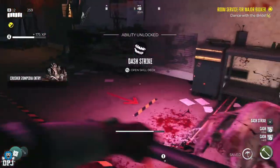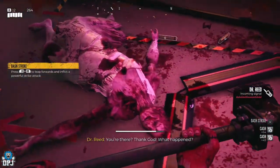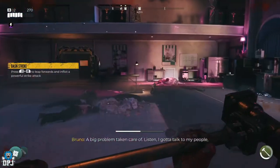When you get this done, you get an amazing ability used for combating zombies. Danny, I believe, gets the actual boss slam, while Bruno — which is me — gets a dash strike. Let me know who you're using and what you got.